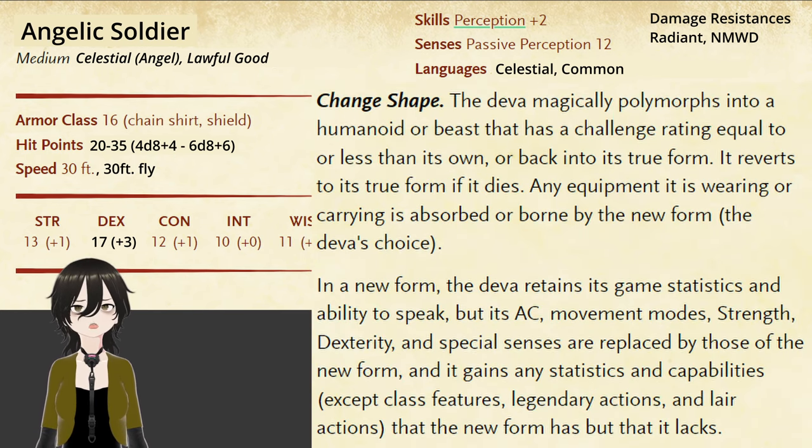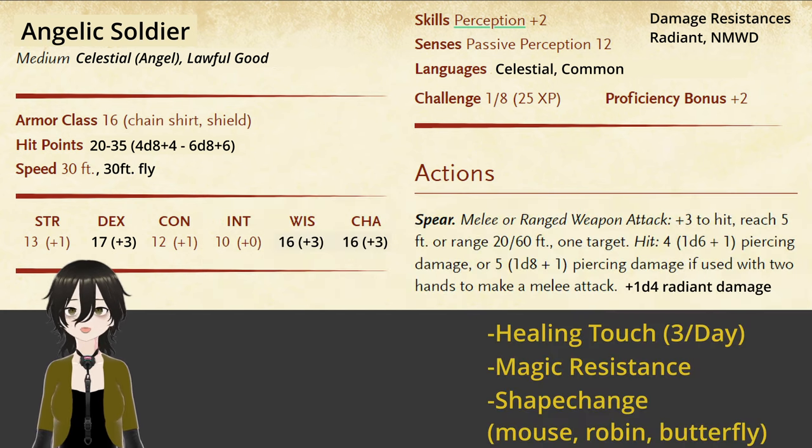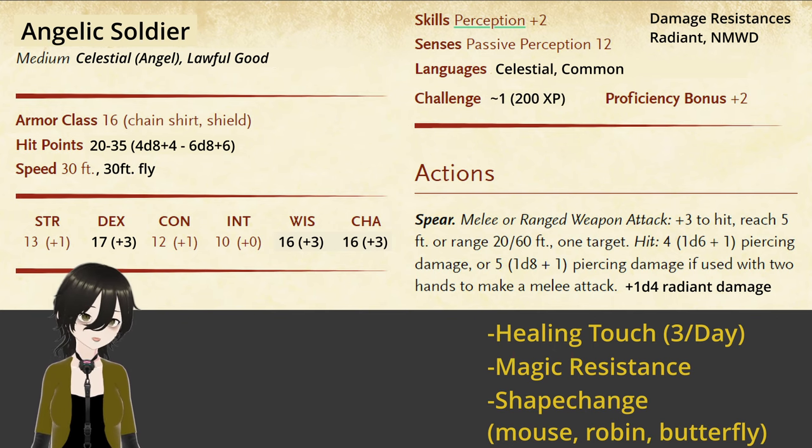I would go more on the side of the imp's shape change, where it can turn into a few select creatures rather than having blanket shape-changing abilities. Just like how the imp can turn into a rat, a raven, and a spider, I'd pick something with a less negative connotation — so maybe a mouse, a robin, and a butterfly. Taking all of that together, we have the building blocks for what can approximate a CR1 to CR2 angel.